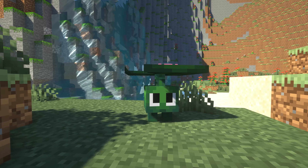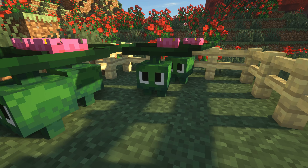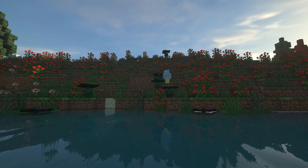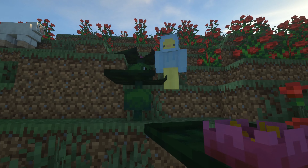Next up we have lily tads. Lily tads are one of the cutest little mobs in this video. They are essentially a little lily pad mob that camouflages themselves underwater, with a cute little lily pad with a flower on top of their head. The way they wobble around and their cute little eyes are one of the most adorable things in this video.